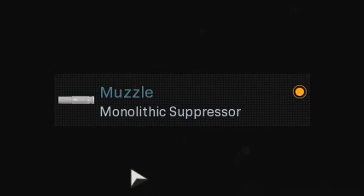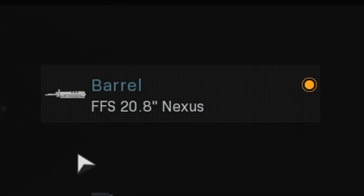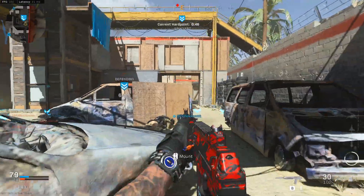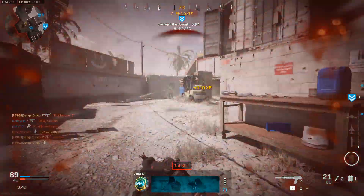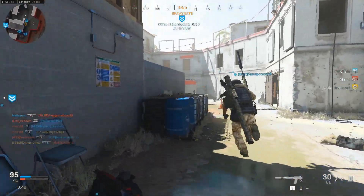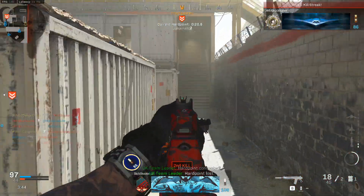We start with the monolithic suppressor in the muzzle slot, which increases damage range and gives sound suppression — one of the best attachments in the game. Next is the FFS 20.8 inch Nexus barrel for damage range, bullet velocity, and recoil control. There's also the FSS 26.4 inch Archangel barrel which gives the same stats. The difference between the two is mobility versus range and different iron sights — the Archangel has a needle iron sight while the Nexus is more standard. You can choose either based on preference.